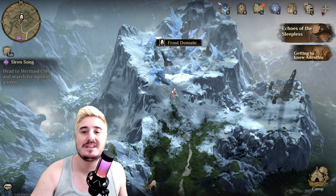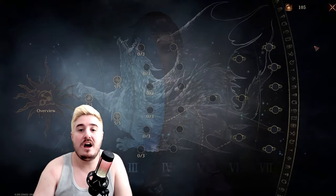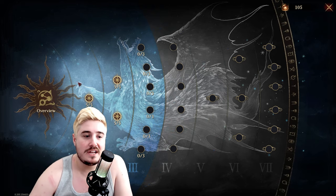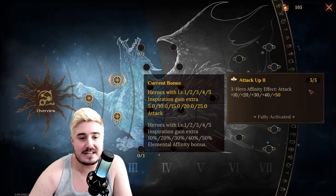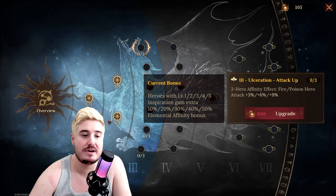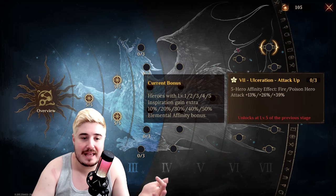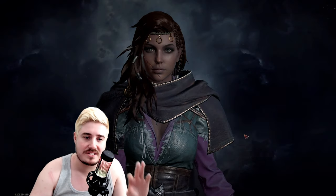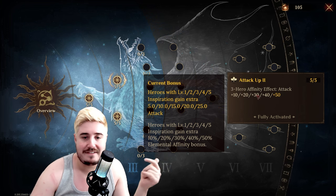Another huge tip - J Gigs told me about this and I don't know if I would have noticed it. If you go to your psychic core, you can see that all the time through side quests, main quests, and mission quests you're getting affinity solvent, and you can use that to update this affinity tree. You get a big overview with global boosts - attack up, defense up. Eventually when you have a three hero affinity team, like running two fires and a poison, you get these bonuses. Later I think you get five hero affinity bonuses - a serious grind goal. Do not sleep on this currency. Now I've maxed out the inspiration bonus, attack up two, and defense up two. It's free - do not sleep on it.